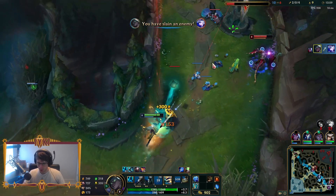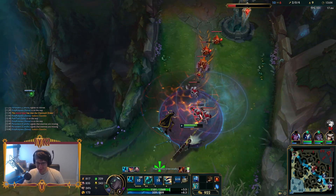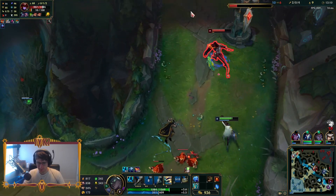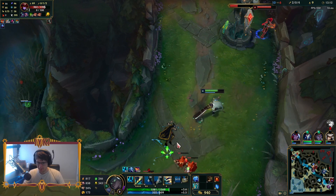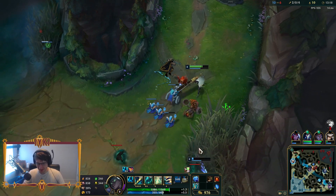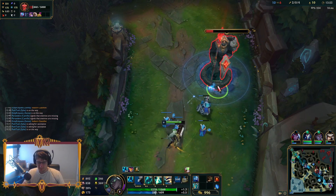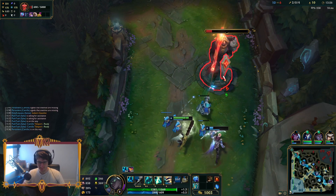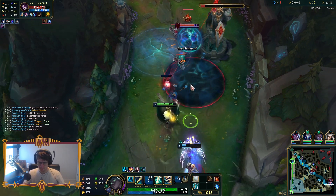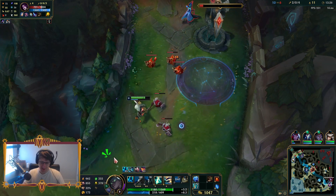I don't really take damage, do I? I literally did not take damage from Ashe there — just standing in her face trading blows. They're starting to realize I'm a little tanky. At this point I can kind of position wherever I want.